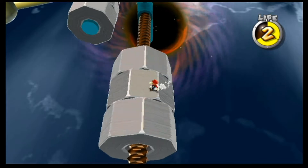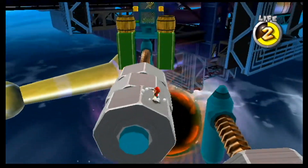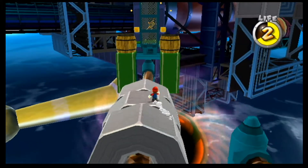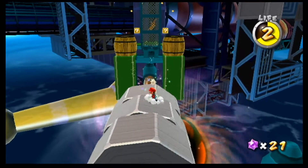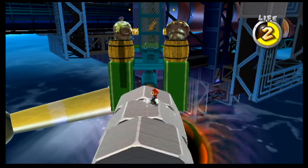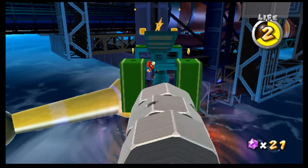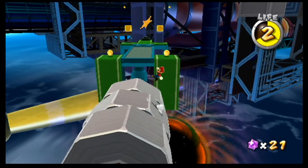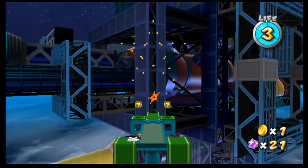We just rotate this screw again. Do an epic long jump, because I'm a speedrunner. If you stand on the other side of this screw, it'll actually start turning back. I'm going to defeat these weird octopus things. And do an epic long jump. There we go.